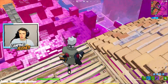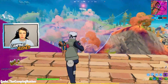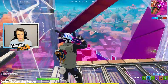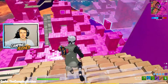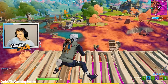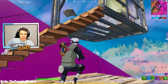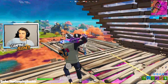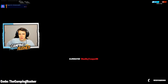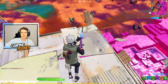With the arrival of the new chapter — we know that from Chapter 1 to Chapter 2, some OG spots survived like Salty Springs, Pleasant Park, and Retail Row. Going forward into Chapter 3, do you think any POIs will survive? I'm caught in between — Pleasant Park is my go-to spot so I want familiarity, but if it's not there I'll explore and find a new one. I still think Pleasant Park is going to come back though.